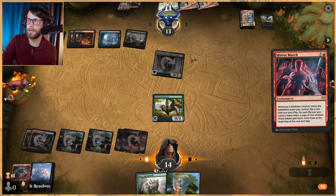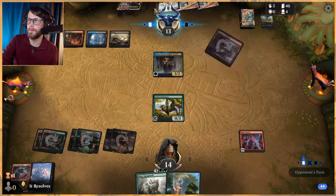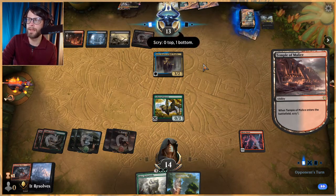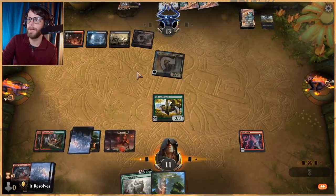Hope they don't have any kind of counter — not sure with Grixis control. Doesn't look like it, and hopefully they don't have a way to deal with it. This only hits creatures; they deal with creatures well and they deal with the hand well, but they tend not to deal with enchantments and artifacts all that well from my understanding.